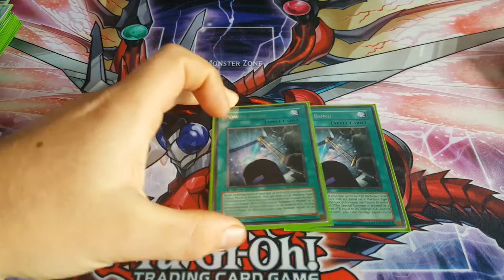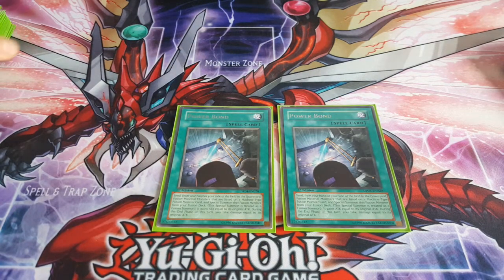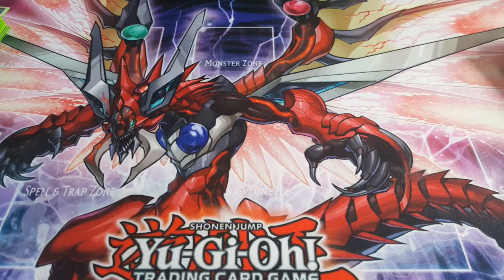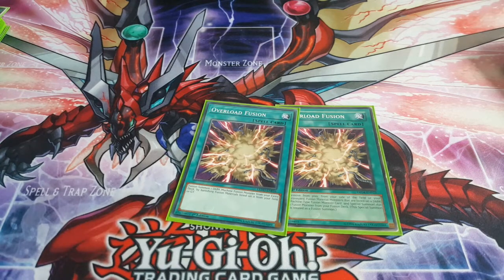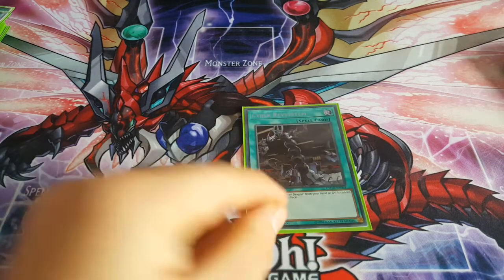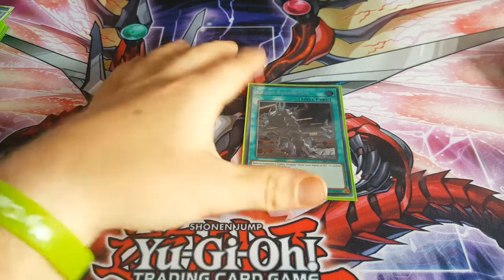I'm running two Power Bond — that's your OTK card. You can go for Cyber Twin with 5600 attack and attack twice like the old days, and it's still really good. Two Overload Fusion to go for the combo with Seager and Rampage: basically you summon Seager, summon Rampage, roll the back row, then get Seager's effect to boost Rampage's attack, and Rampage can attack three times. That's your OTK.